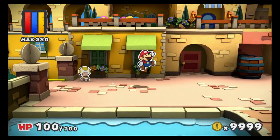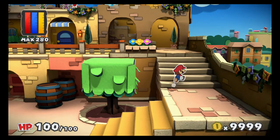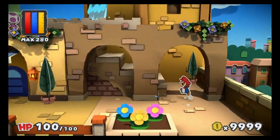I believe the other completion flags are a lot more difficult. I know one's get all cutouts, one's all colorless spots, one's 200 excellent attack executions — which we'll probably get soon — and then I know one is buy like 200 cards or something.